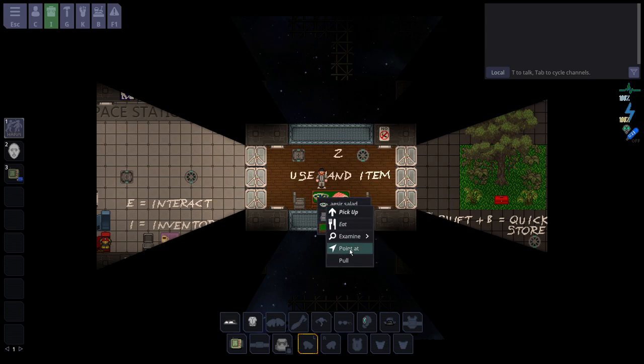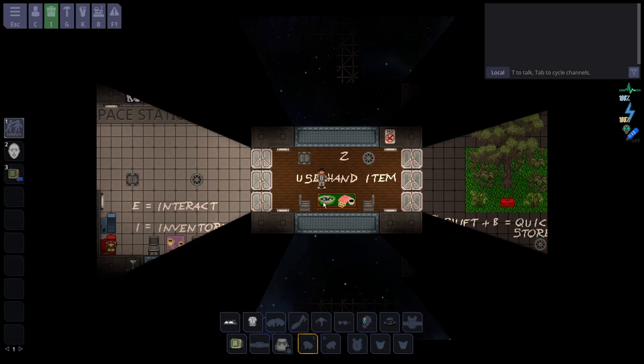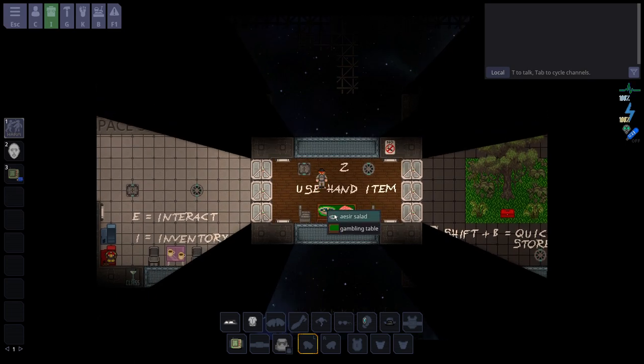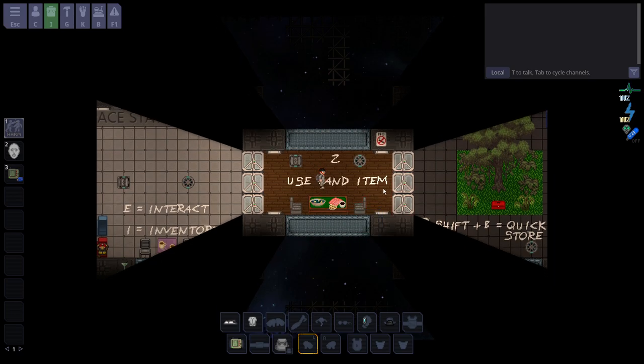Other things you can do from the right-click menu: pick it up, pull it with you, or point at it. Another keybind for pointing is Shift-Middle-Mouse — you can point at the sashimi, the chair, yourself, things like that. It's a very useful tool. Right-clicking, then right-clicking again, is another way to figure out how to interact with objects until you have a clearer indication of what they actually do.